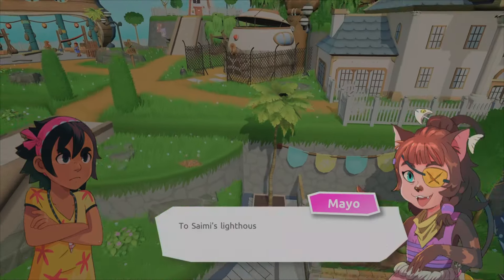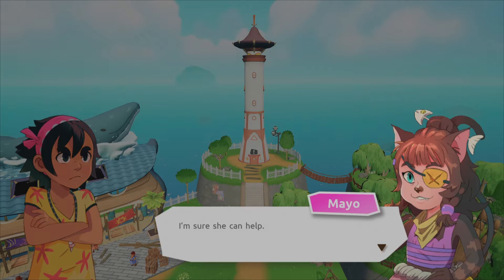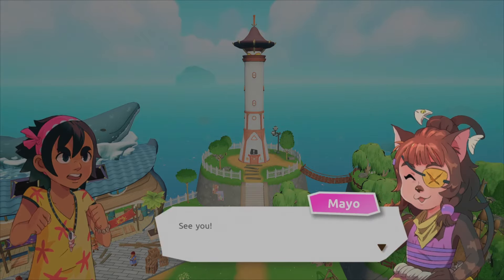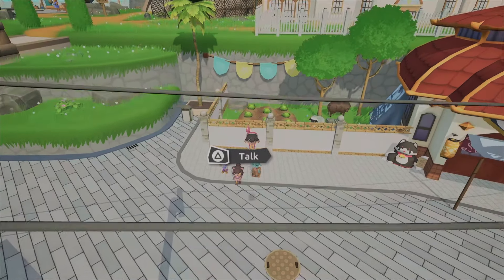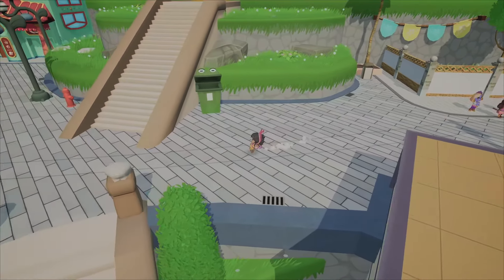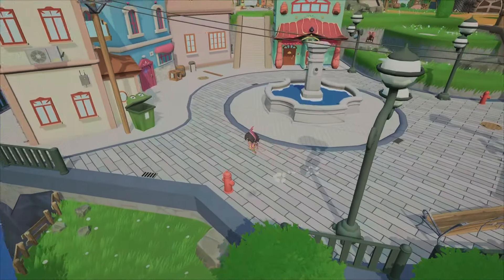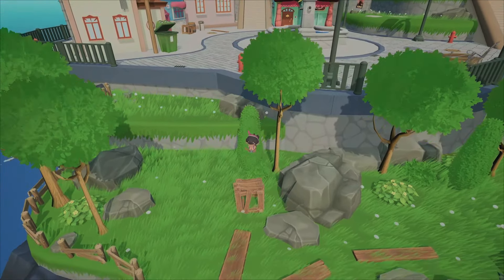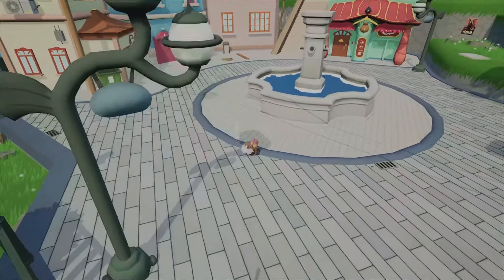I'm told to go to Sammy's lighthouse — she knows all about navigation charts and can help. The ticket seller sends me on my way. I have a feeling this character could end up being the villain at the end of the game — her attitude is so nasty it wouldn't shock me if she was a plot twist villain.